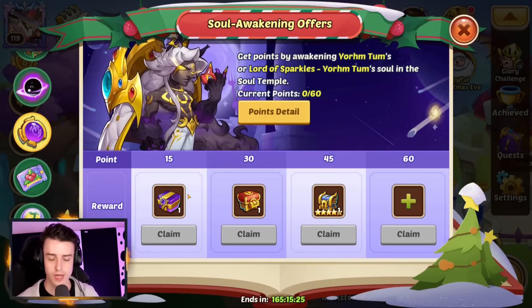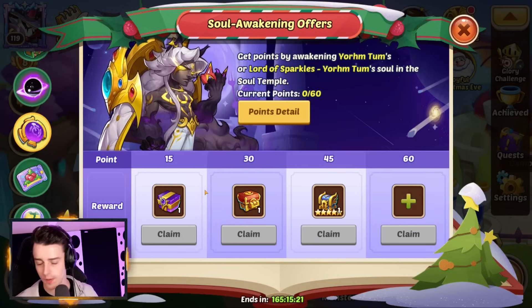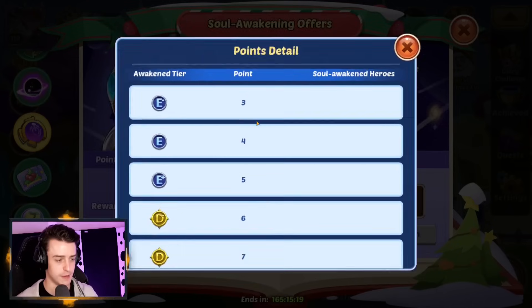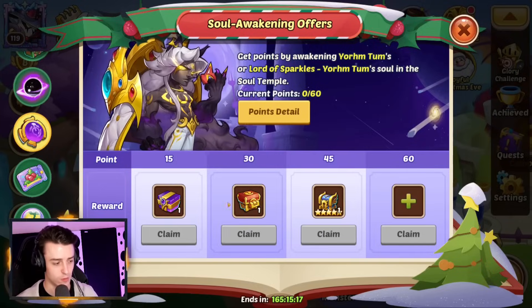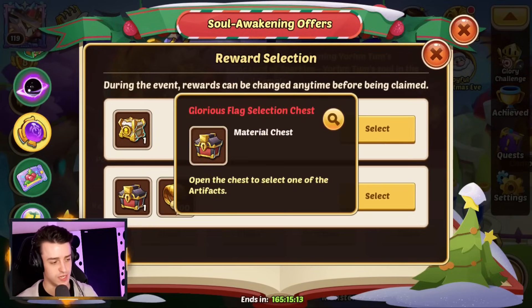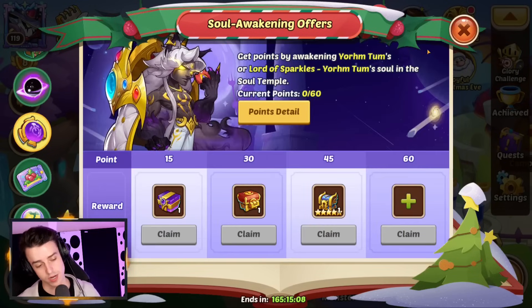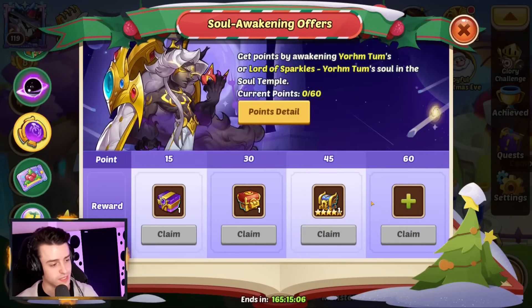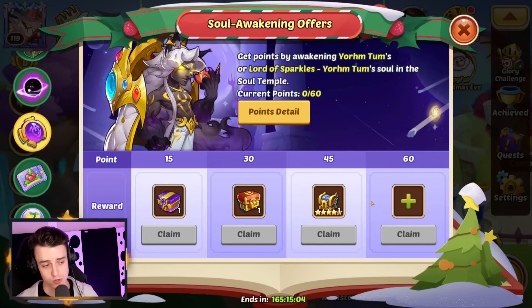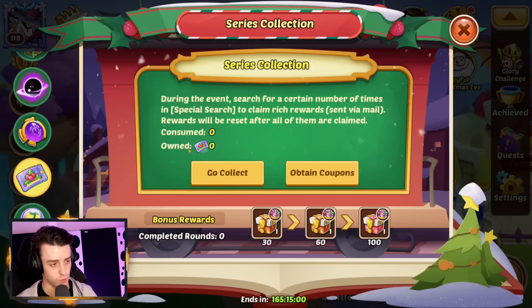We've also got a Soul Awakening mini-gala where if you only awaken Yormtums — it has to be Yormtum, no other hero — you'll get points just like a normal gala and that will get you rewards: Transcendence Chests, an Eminent Chest, and finally Glorious Flags or a Mysterious Artifact Chest, which does contain a Lucid Mirror. So if you are doing your awakens, awakening Yormtum copies is a pretty smart idea just to get some bonus rewards.